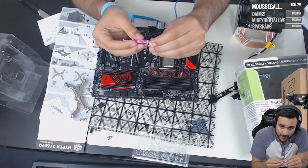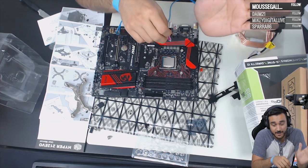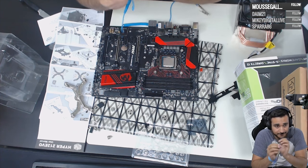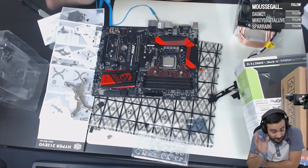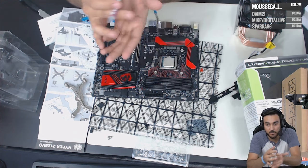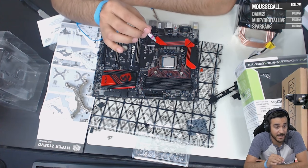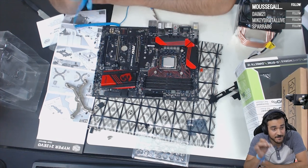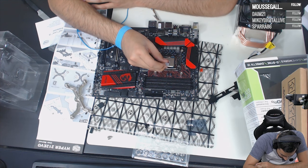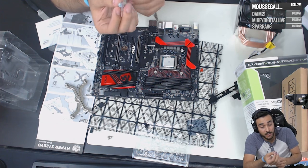Now for thermal paste — I apply a small pea-sized dot. Some people like spreading it, but I guarantee you'll get the same temperatures either way. I stopped spreading it and just do the dot method. Don't put too much — when you put a lot of thermal paste, it unevens out temperatures and can cause problems. Just a small amount is all you need.